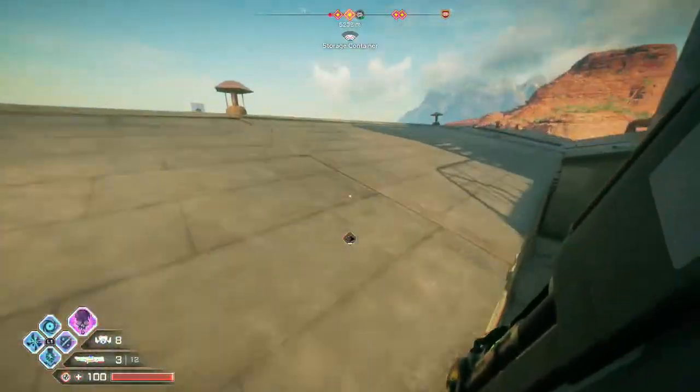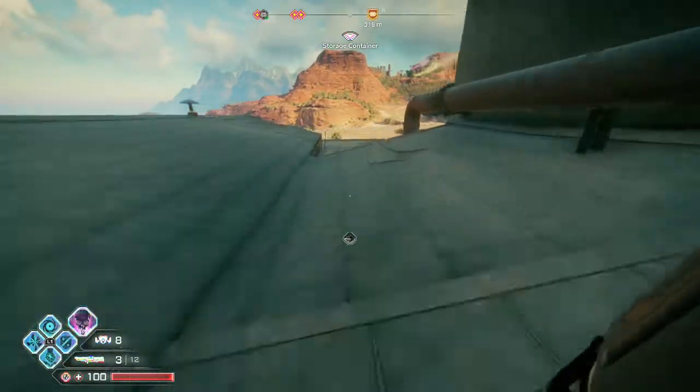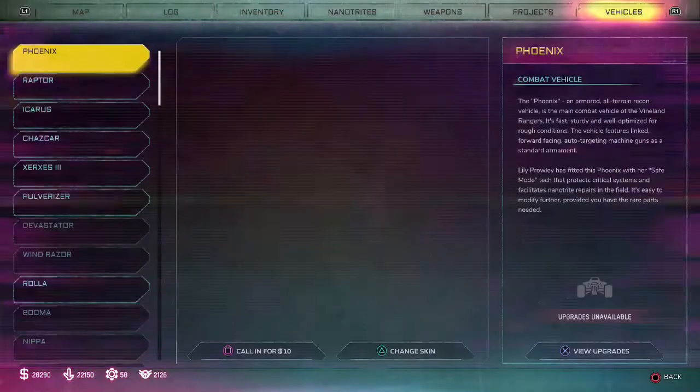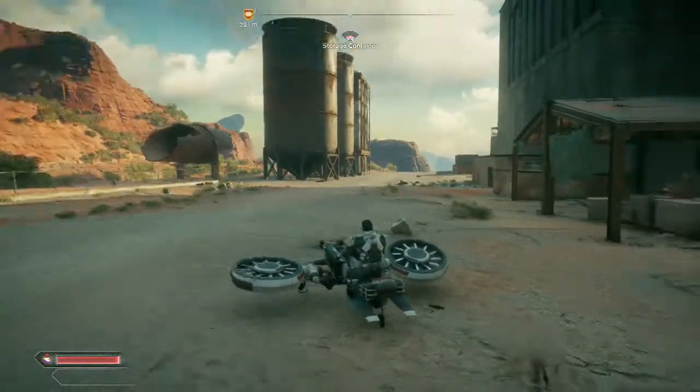Using the Icarus only costs ten dollars to summon in. You can get back up onto the roof where the zipline is a lot easier than having to jump up and traverse the staircase with double jumps and boosting. Simply use the Icarus to fly on top of the building.